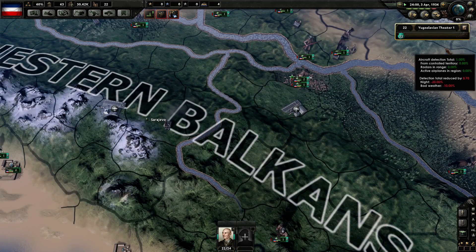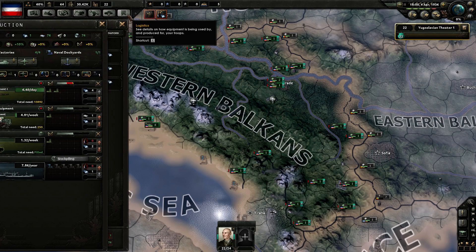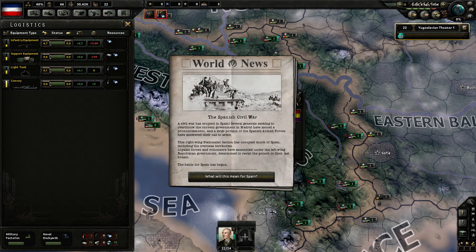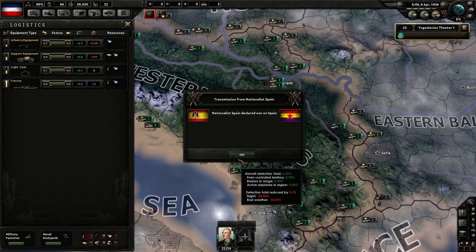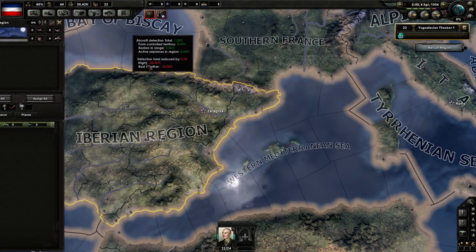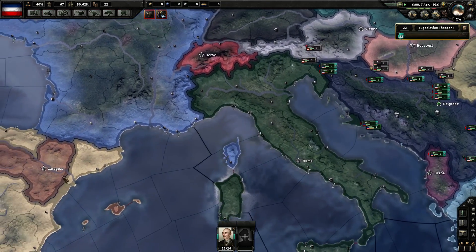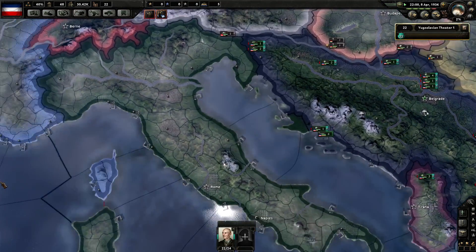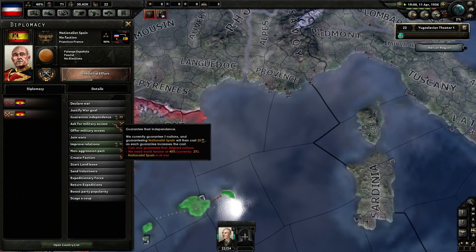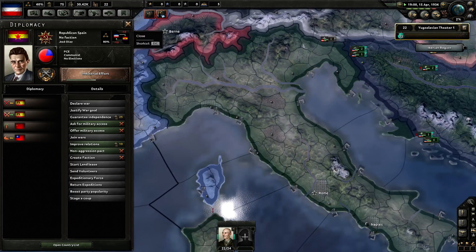Western Balkans — nothing major there. I've got a free factory; immediately put it to infantry equipment because we're still like 2,000 days behind. Spanish Civil War — Nationalist Spain declares. I don't really care which way they swing, and I don't have the extra troops to send to war down there anyway. I think the war usually ends before I turn fascist. Right now I can't send anybody — I don't have the option to send volunteers.